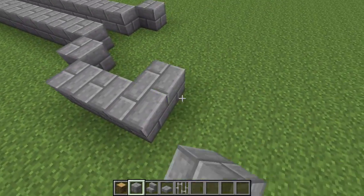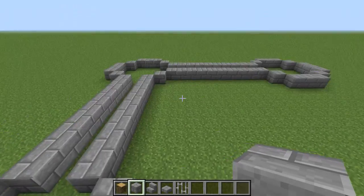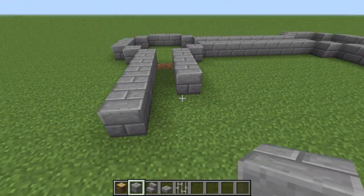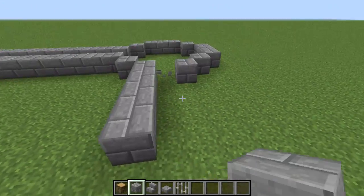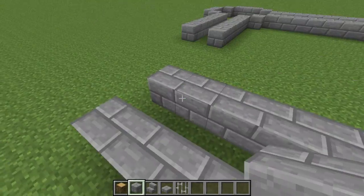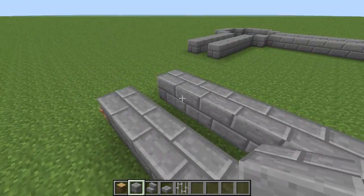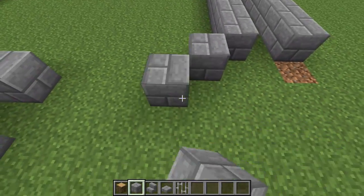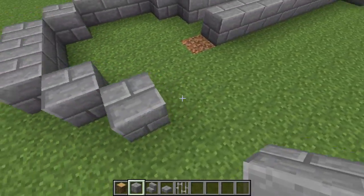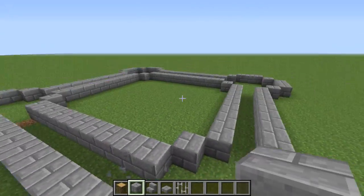Build out three, four, five, six, seven, eight blocks and then add one on the end - that will be the corner block. Make two circles on the ends and connect them; this will be the last circle. Count carefully: one, two, three, four, five, six, seven, eight, nine - make sure it lines up correctly. Push over and confirm it is correct.